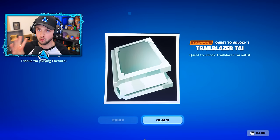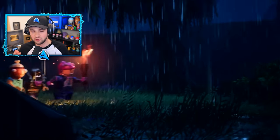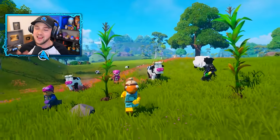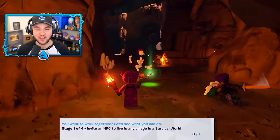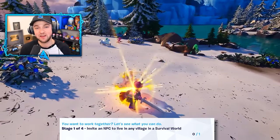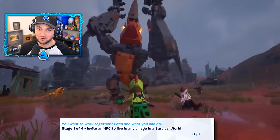This does require you to complete four quests within the LEGO mode, and they're honestly really straightforward. If you've already got a LEGO world, you can do it super quickly. If not, just jump in, follow the tutorial, and you'll probably complete these things within about half an hour or so. The first challenge will be to invite an NPC to live in your village in survival world, which means you need to set up a village square, make sure you've got a bed for them to sleep in, and then they will accept your invite.